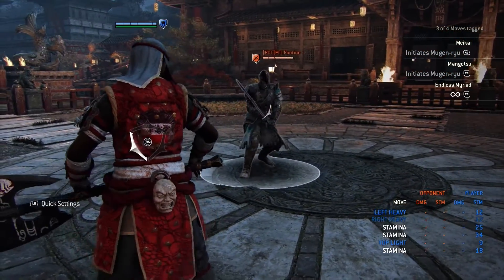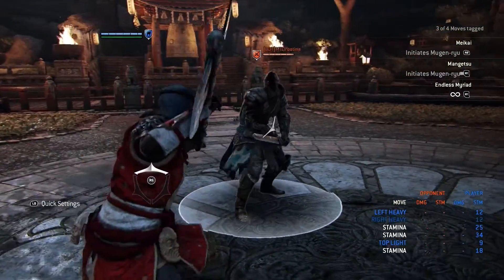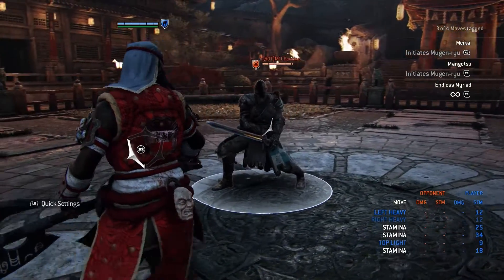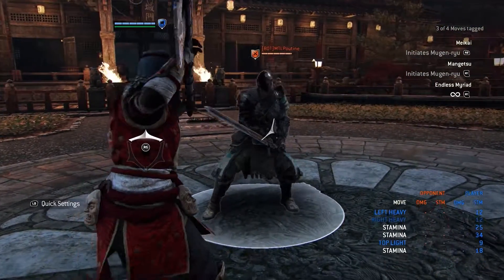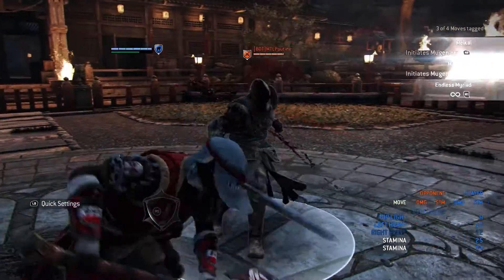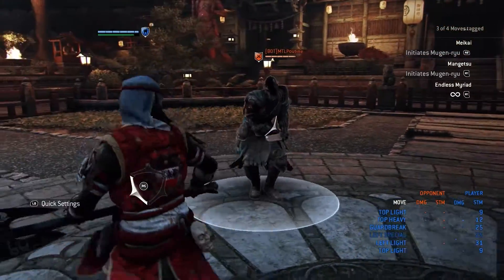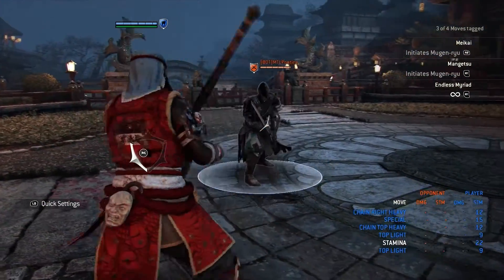The thing about Hitakiri is you want to be very punishing — try to punish people as much as you can to get big damage in and end them brutally. That's what Hitakiri is all about. For a mix-up I usually do light, heavy, and then feint, trying to go for a heavy over the top or feinting that. So basically go light, feint into a heavy, or light, heavy, then go for the sweep.